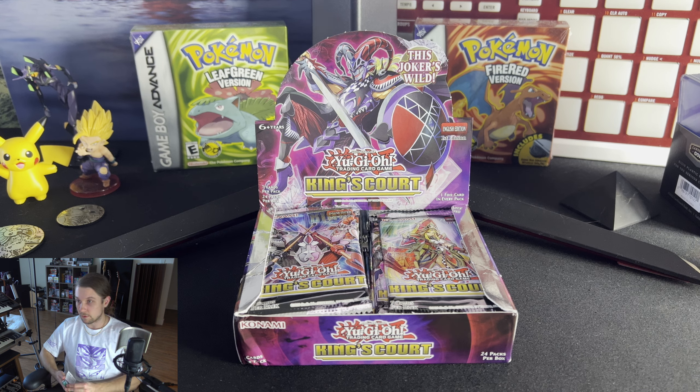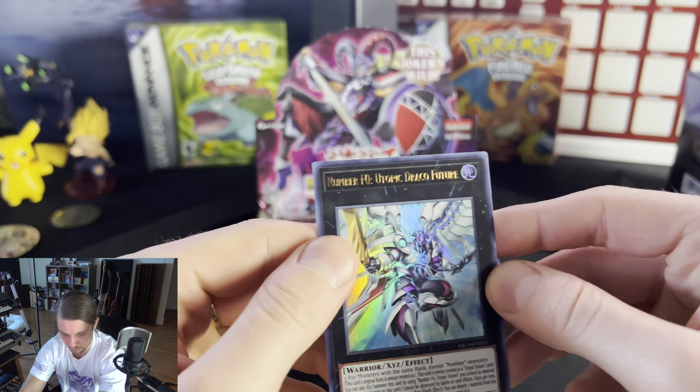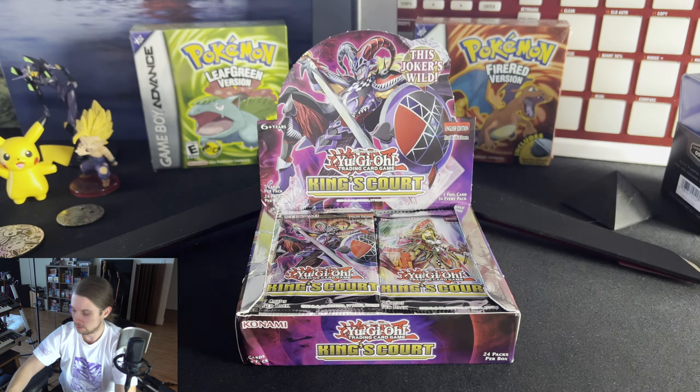Alright, it's one of those sets where every card has the special writing. We've got Number F0 Utopic Draco Future — very interesting. That'll go on our rare pile. Let's see — Tornado Rare, GoldenEyes Idol. That's kind of cool.